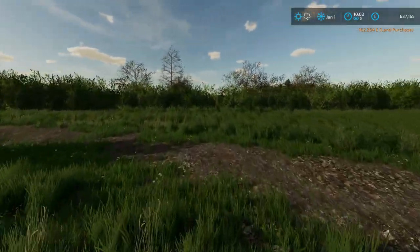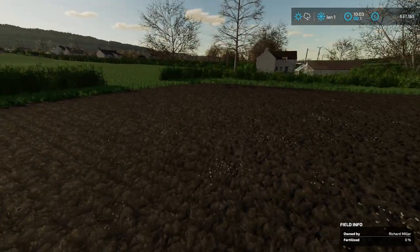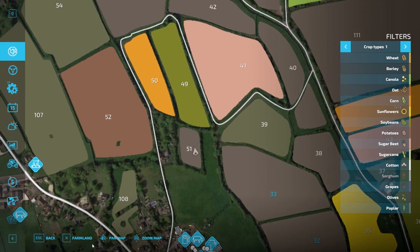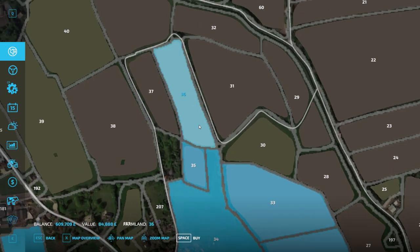Field 35 is just here, and we can access it from our field. So for the price that it is, should we just buy that? What is that? That is canola. And that is corn — oh, we don't want corn, do we, Zebra? That is 27,000. Yes. That is 84,000 — we've got 609,000 left.